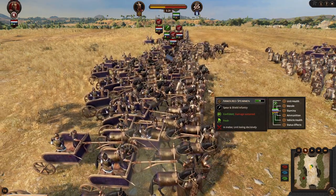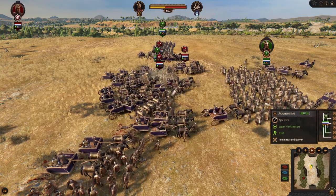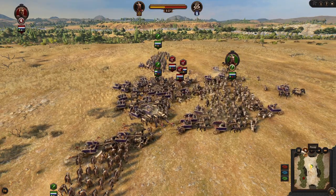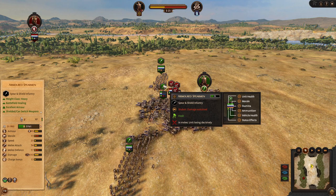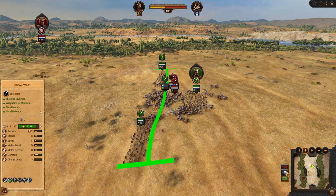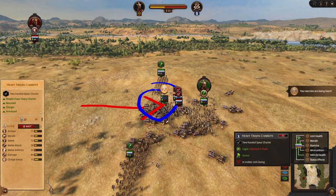If we have a look at the HP, we have around 7600 right now. In very short time you can see the chariots are pushing our heavy models and getting through. Just a couple of seconds and your heavy spearman has lost 3000–4000 HP already, and it keeps losing. You have a heavy front line and 3 chariots have already made a very weak gap in just a couple of seconds.